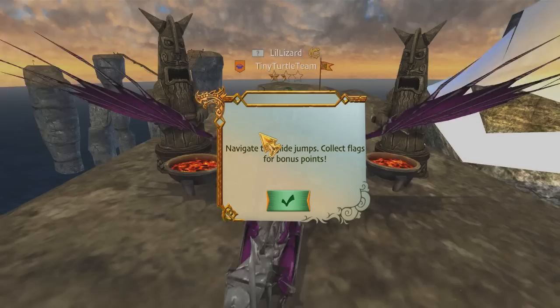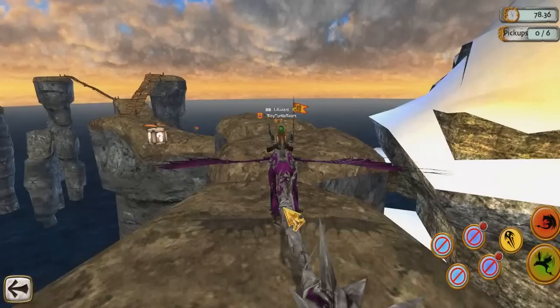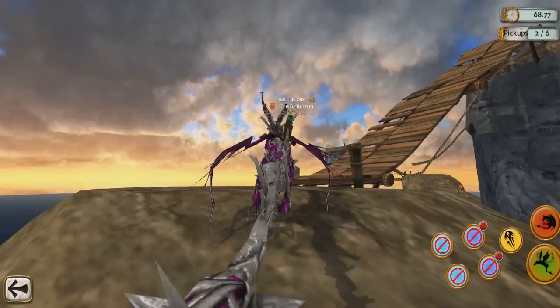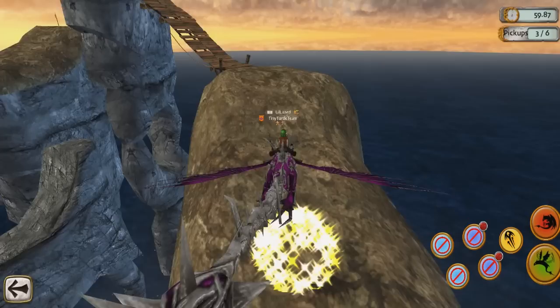Navigate the glide jumps, collect flags for bonus points — I can do that. I'm doing so good, a bit more difficult I feel. I think I'm hitting all the 500s! Let's get down and get the flag. I think I need to go over here — maybe I could have taken a little shortcut there. Let's go — there's another flag! Come on, get the flag. Good job Bundle of Bones, you're doing so good. My dragon is going to be so well trained after this.